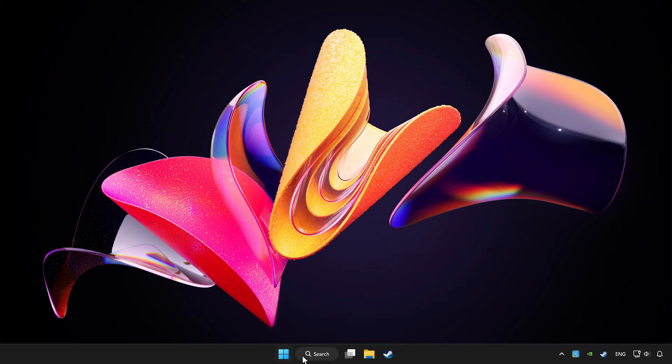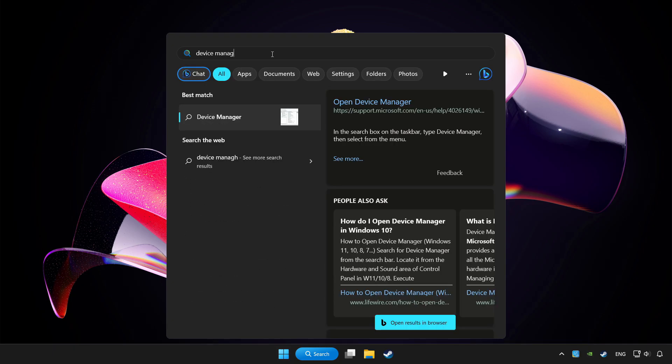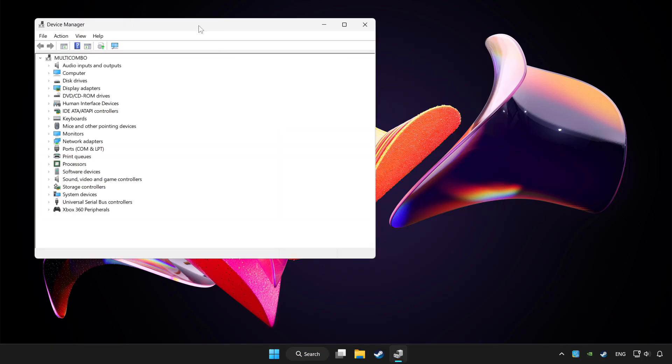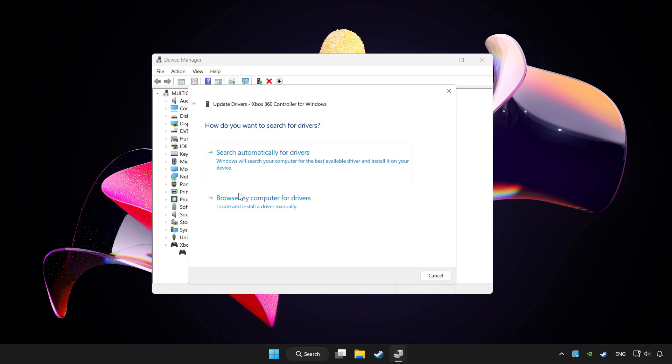Click the search bar and type Device Manager. Click Device Manager. Choose your controller and right click. Select Update Driver. Click Search automatically for drivers.